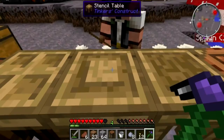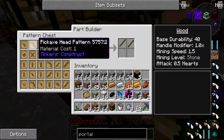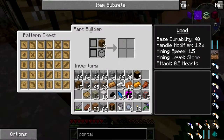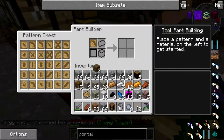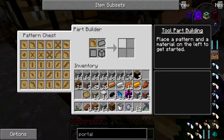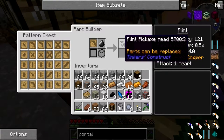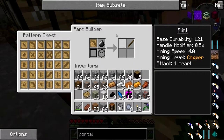Okay, so now if you go over here, back to the part builder, get a pickaxe head pattern. There they are. Take out the wood, I'll take that back because it was mine, put in the flint - and you've got a flint pickaxe head. It's a bit buggy, but it's fine.